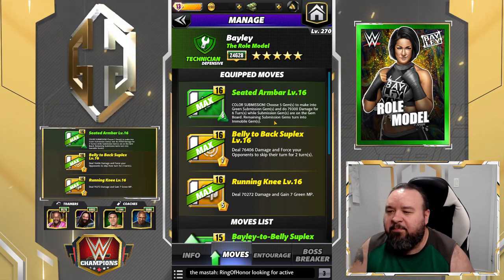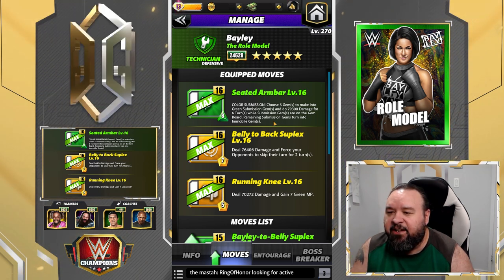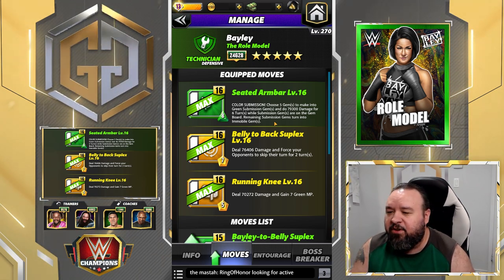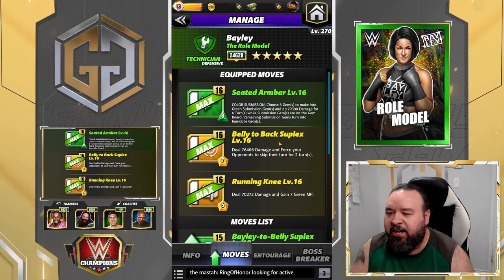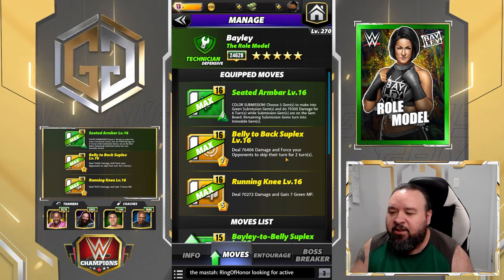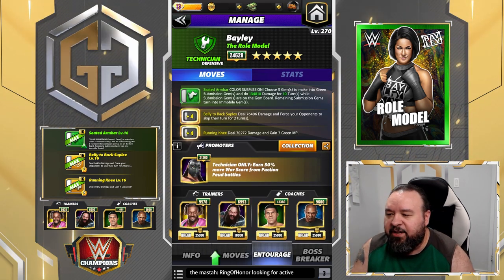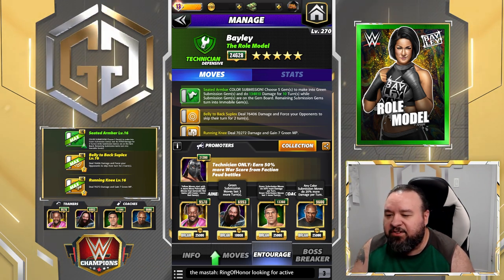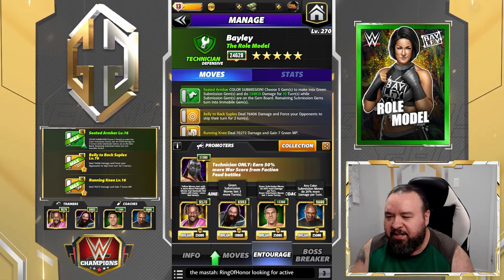I'm going to be using the Seated Armbar: 8 MP green move, color submission — choose five gems to make into green submission gems and do 79,000 damage for six turns while submission gems are on the gem board; remaining sub gems turn into immobile gems. The Belly to Back Suplex: 7 MP yellow move, deals 76.4k damage and forces your opponent to skip their turn for two turns. Running Knee: 5 MP yellow move, deals 70.2k damage and gains seven green MP. For trainers we're using Kofi so we start with more yellow, Bray so our submission lasts three more turns, Bruno so it lasts one more turn and does 50 more damage, and Shelton so the sub does 20 extra damage.